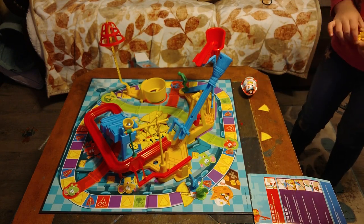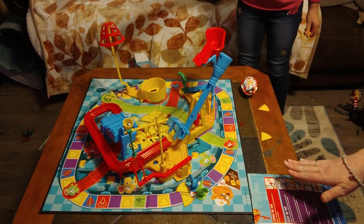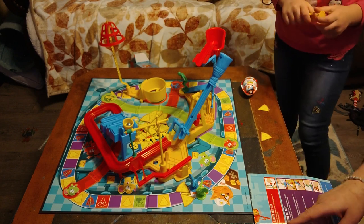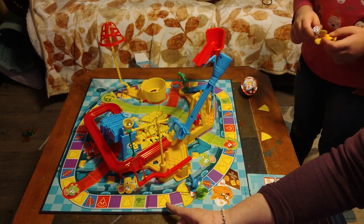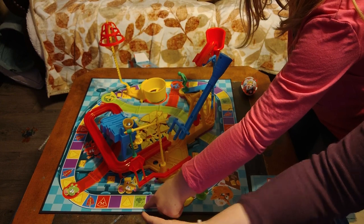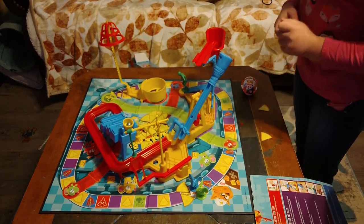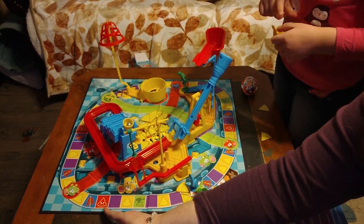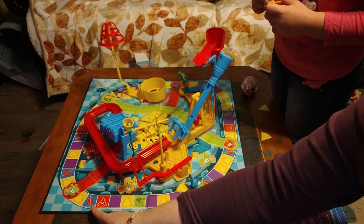You also have a dice. You roll the dice and work your way around the board. Whichever square you land on, you follow the instructions on that square. If it's purple, nothing happens. If it's got a cheese, you get a piece of cheese from the pile. If you get the green one, you get to steal — you get to steal from another person's cheese.